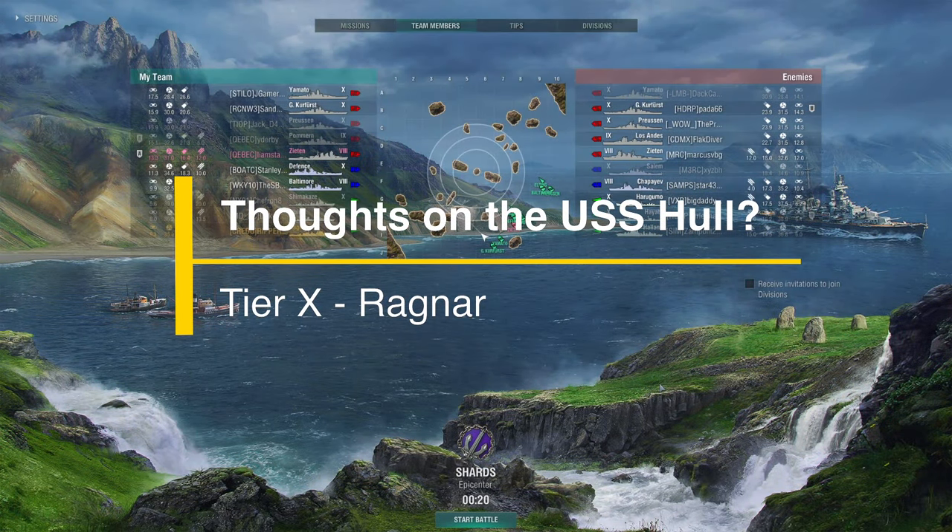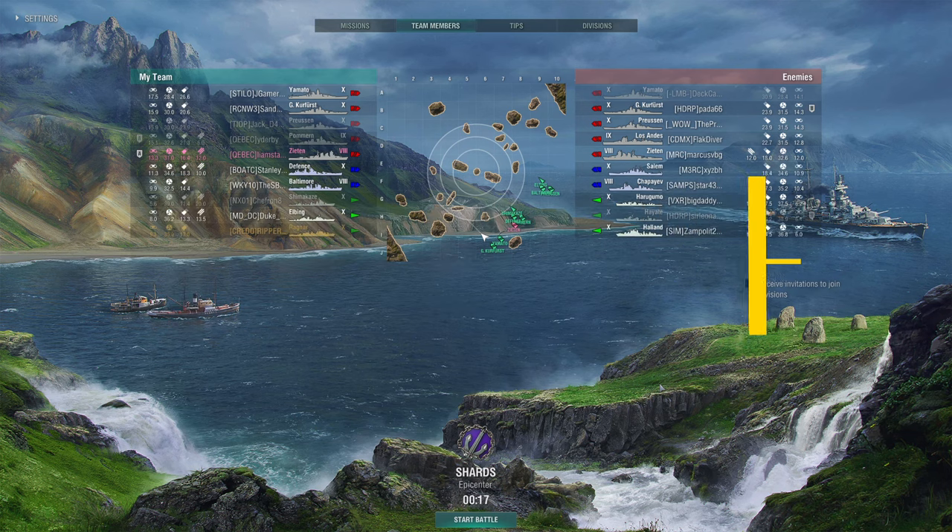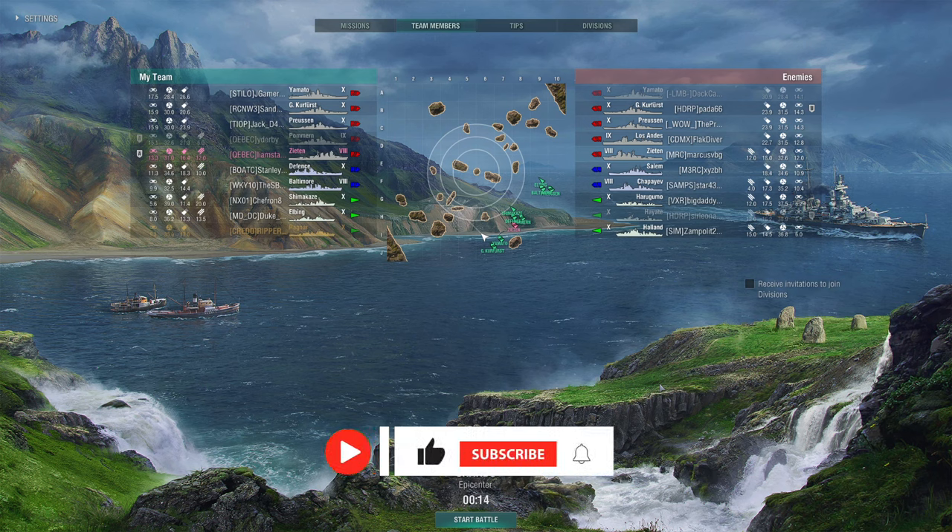Hey team, this is Ripper here. Hope you guys are doing fantastic today. Got a fun video and a great topic for discussion today, which is the new ship that's been released in the devlog, which is the tier 10 American Destroyer, the USS Hull.